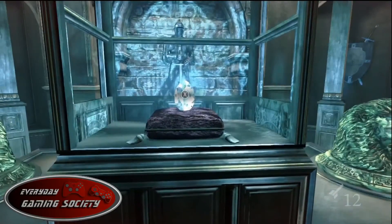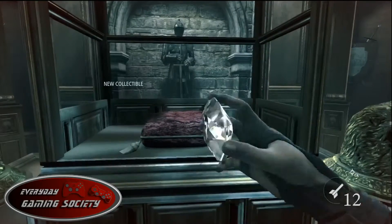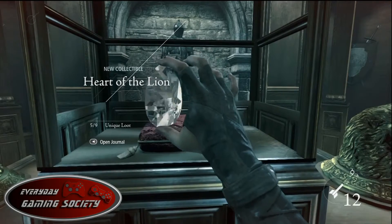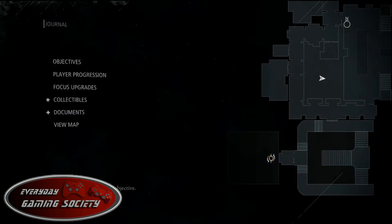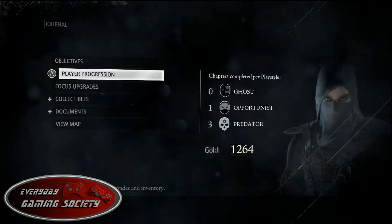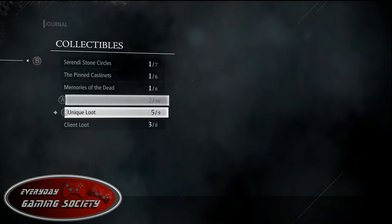A secret panel will open up and inside is a gigantic diamond called the Heart of the Lion — that is unique loot number six for Thief. We'll open up the collectibles guide. Heart of the Lion!